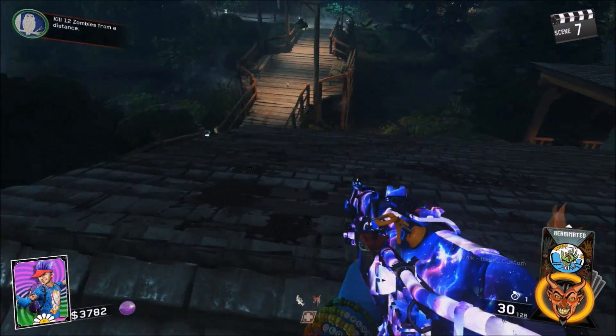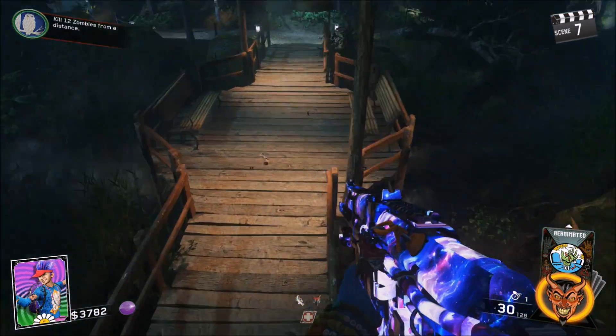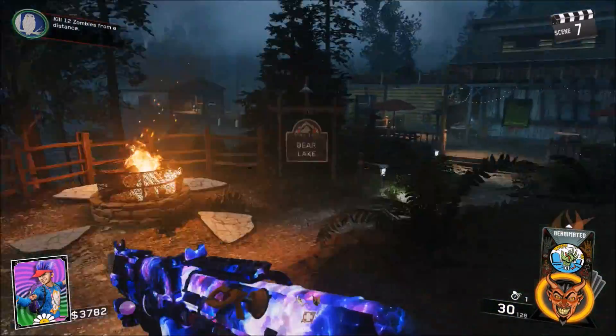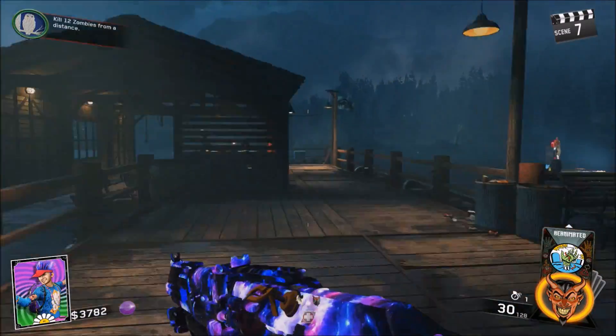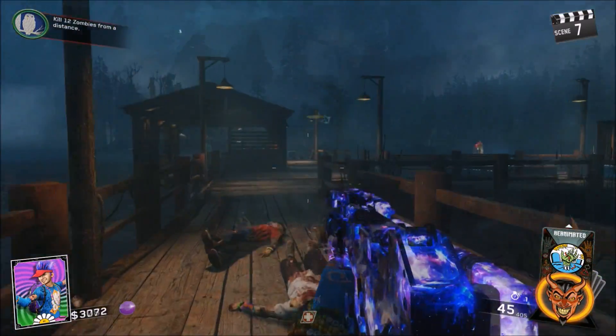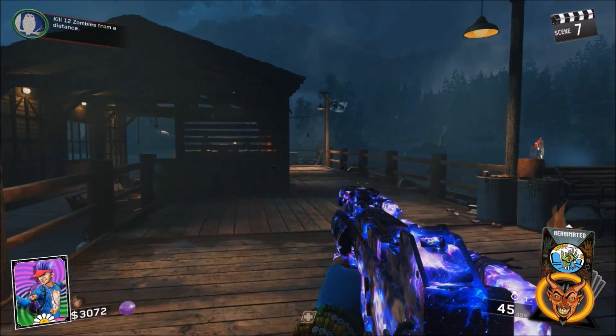Yo, what is going on chaps, localpops here, welcome back to the channel. What we've got this time is a super speed animation glitch on Rave in the Redwoods. As you can see, you can run around the map at about 200 miles per hour, getting from one side to the other within like 10 seconds. It's pretty cool — I'm going to show you how to do it now.